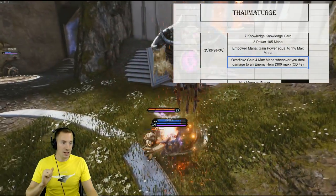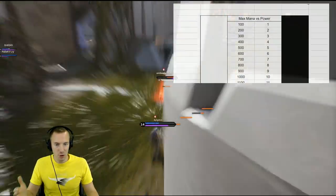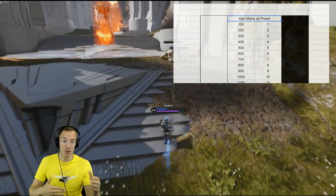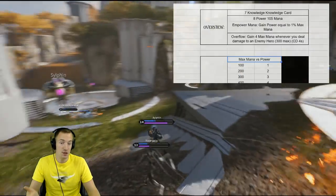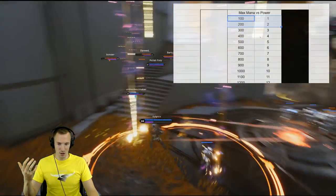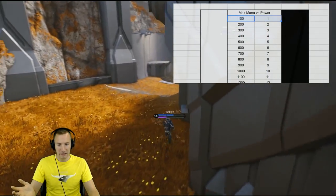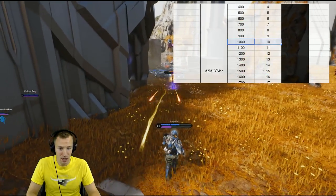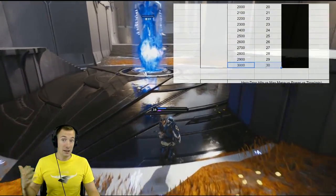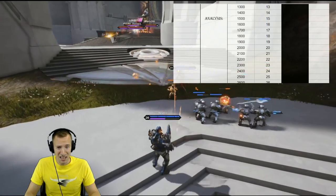When we get into the juicy bits, we can see something arise. This first comparison is pretty simple: it's just maximum mana versus the power you get from it through the Empower Mana passive. It's 1%, you just remove some zeros. 100 mana gives you 1 power, 1,000 mana gives you 10 power, et cetera, all the way down to 3,000. If you have 3,000 maximum mana, you gain 30 power — and that's a lot.